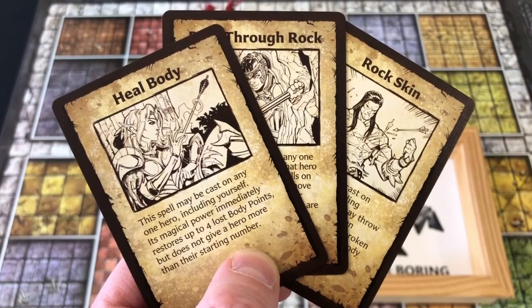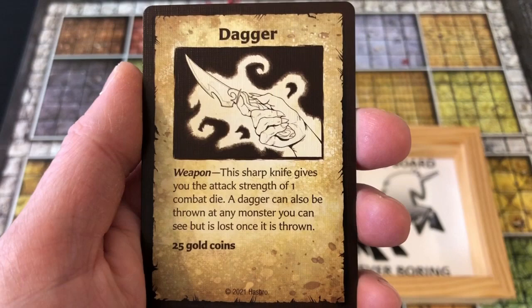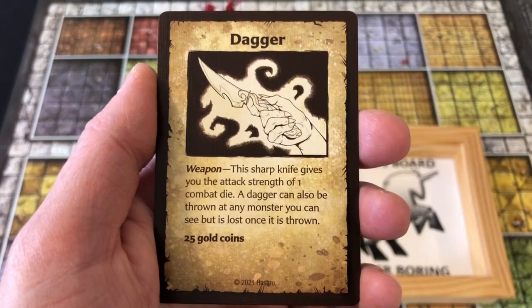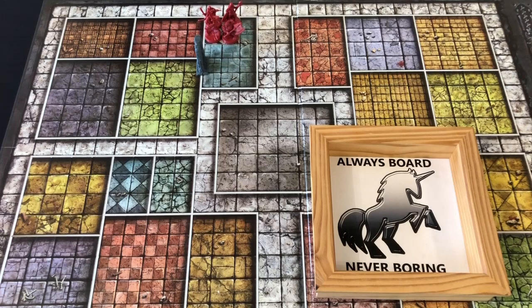For this playthrough the Elf has the set of Earth spells. Finally we have our Wizard: attack one dice, defend two dice, body four, mind six. He has the dagger which gives him an attack strength of one combat dice, but he can also throw the dagger to make one ranged attack, after which the dagger is lost. This item was not present in the European version at all. You may also notice a difference with the short swords — in the North American rule set they do not allow diagonal attacks, but in the European version they do. Our Wizard also gets the other three spell sets: fire, wind, and water.